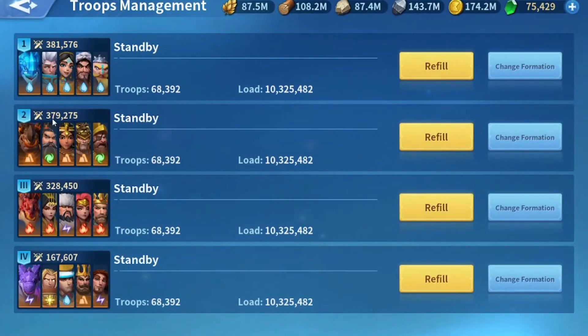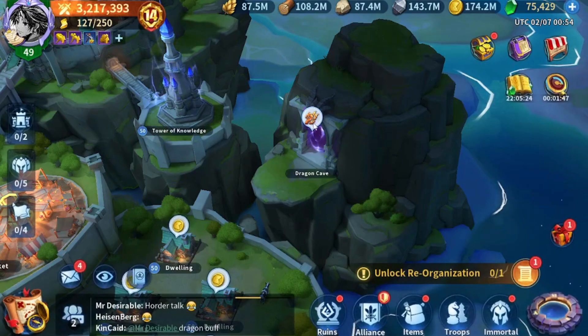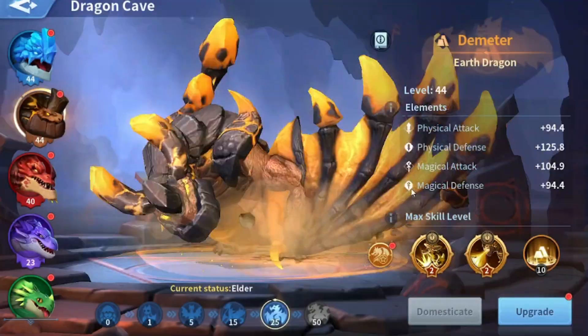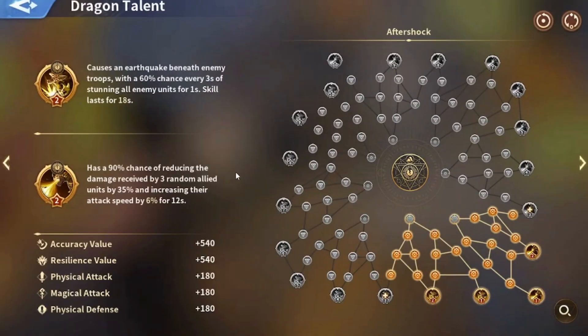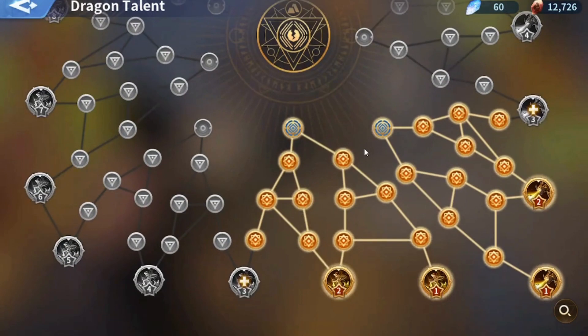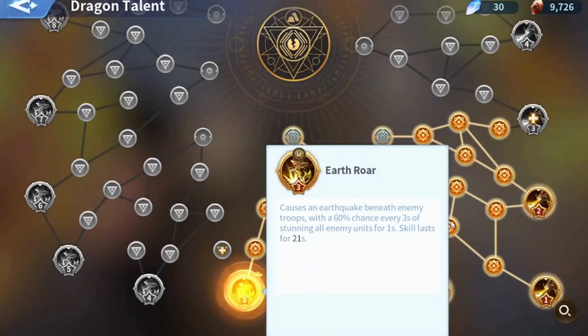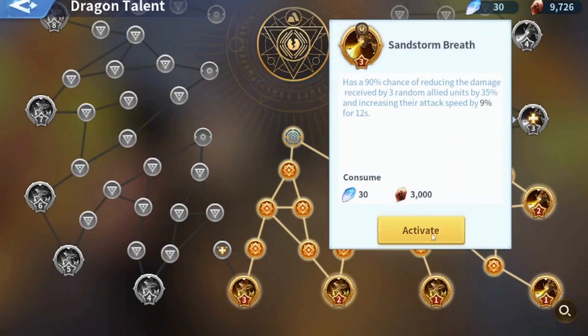It should be around 381 usually, but it's fine — I have the king buffs right now so it's kind of compensated. Let's see how much power we're going to get. I shouldn't upgrade this now; I'm going to wait until I switch the talents. We're at 379, so let's upgrade both sides and see what happens.